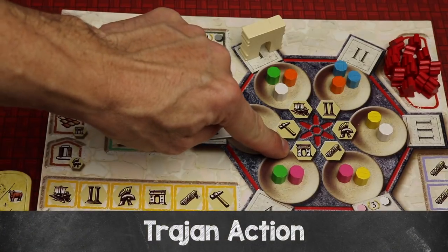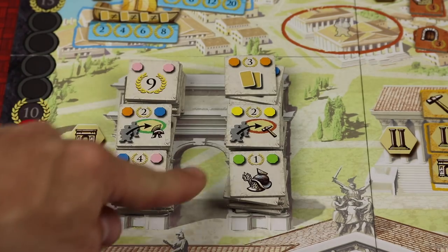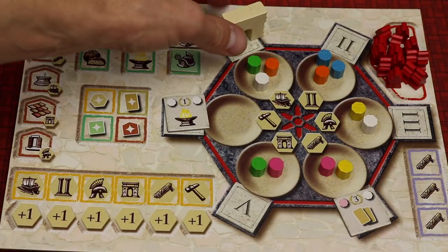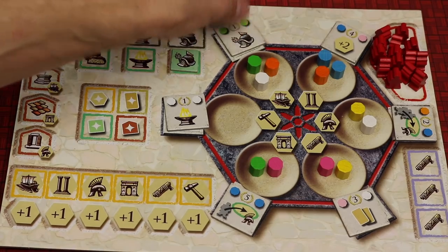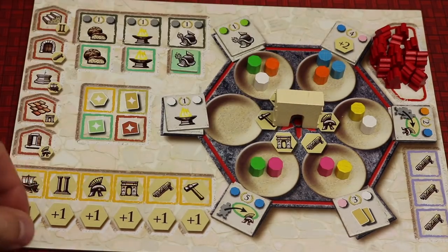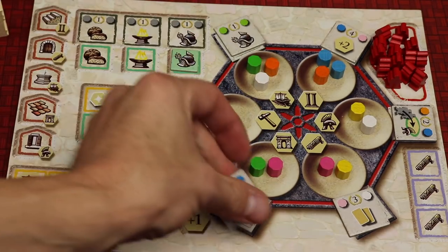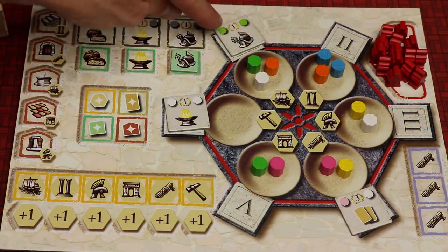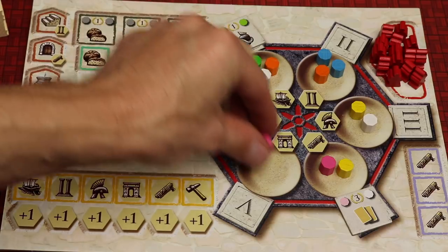The Trajan action lets you take any one Trajan tile from the board and place it in the spot holding your Arc of Trajan, then move the Arc to the next open clockwise spot. If all spots are full you cannot take the Trajan action. If all the numbered spots are occupied the new tile goes in the middle until a spot opens. Placing tiles strategically — like putting two greens where you can easily activate them next turn — is the kind of combo you're looking for.